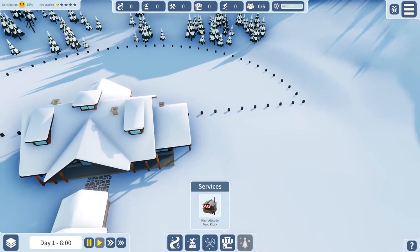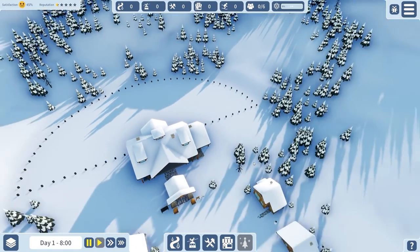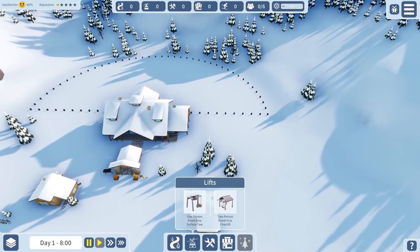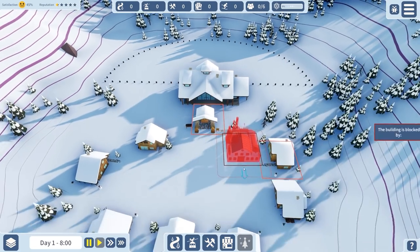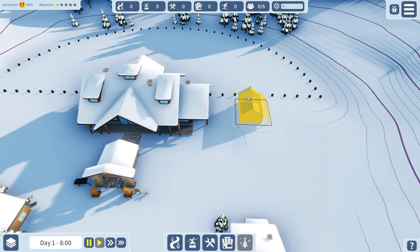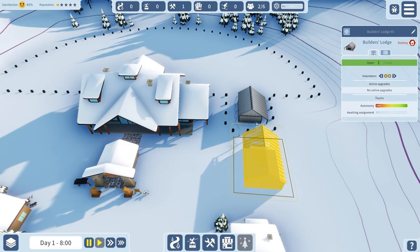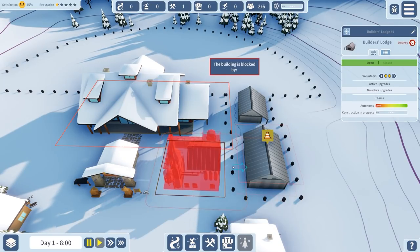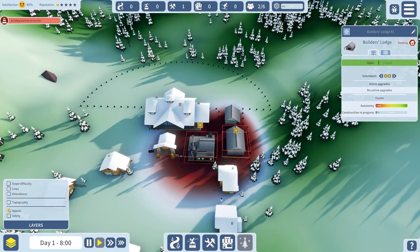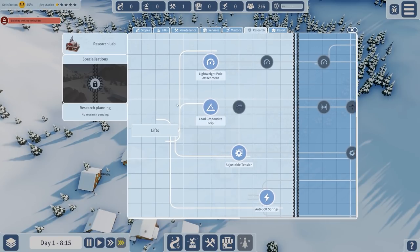The rough plan is: I'll put in a couple of slopes on this side, probably easy ones and maybe a couple of extreme ones. Once we've spent a lot of time researching - because sadly research does not carry over - I will then build some of the bigger slopes. Let's go ahead and see if any of that actually works. So over to our builders lodge - we're going to place in the usual stuff.